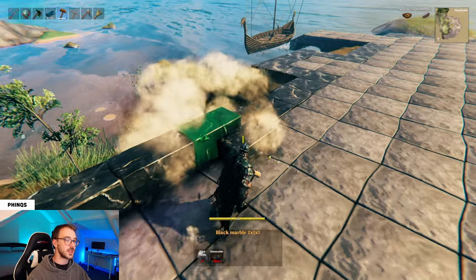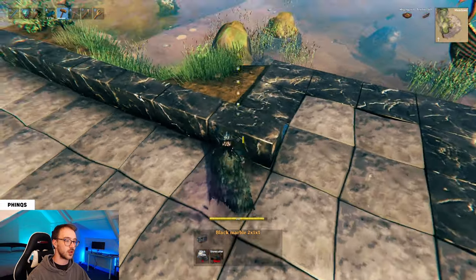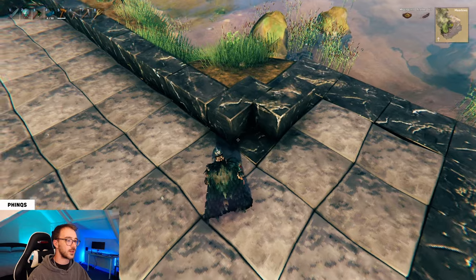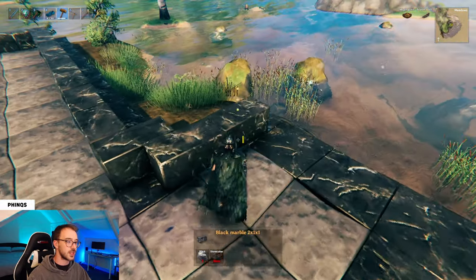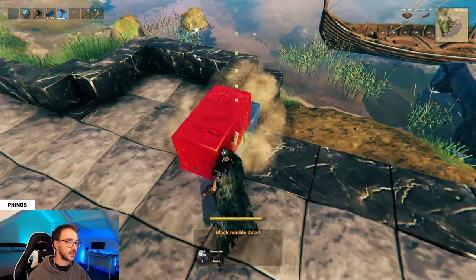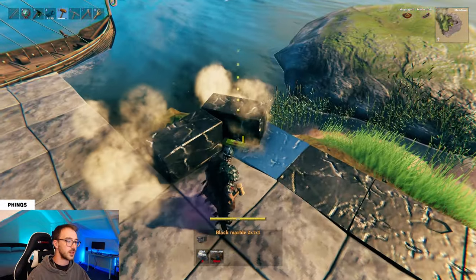Keep following this line all the way around the structure, and when you get to this back section, instead of following the line directly, you're going to cut it in ever so slightly and then start again. You'll have this small section of black marble floor exposed and then continue on your way as before, moving around the structure. Do the exact same at the opposite side. Since this section at the dock is going to be an entrance, we don't need to place a wall here.